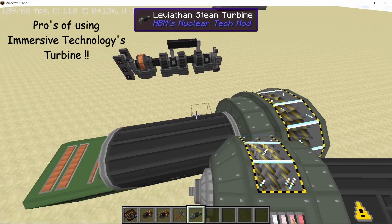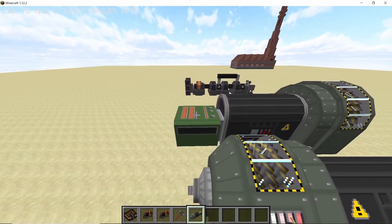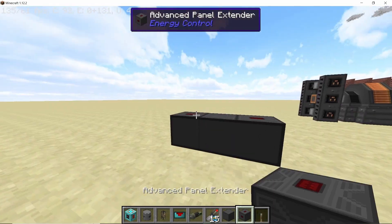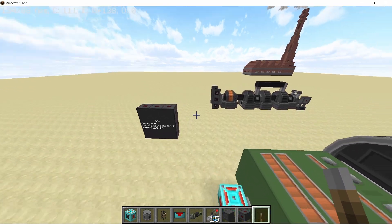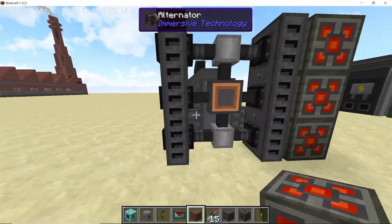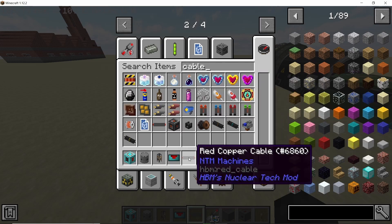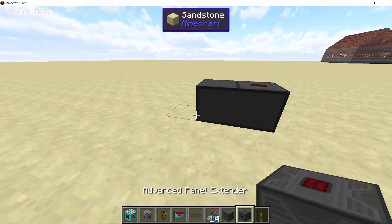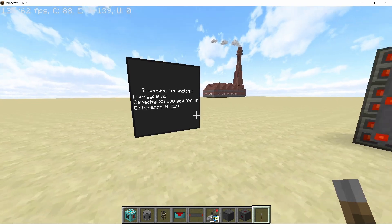Now let's go over the pros. The main reason to use the Immersive Technology turbine is the amount of energy it produces for the same amount of steam compared to the HBM turbine. To measure this, I'm making a simple energy monitoring system using Energy Control mod. For the Immersive Technology turbine, place six RF2HE converters on each of the six points of the alternator — make sure they are RF2HE converters, not HE2RF converters, as that's a common mistake. Then make two energy monitoring systems, one for each turbine.